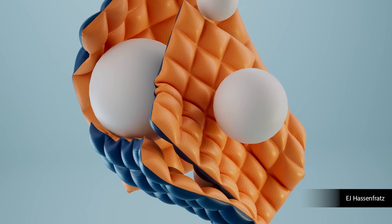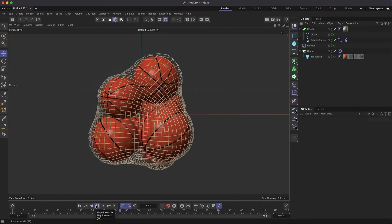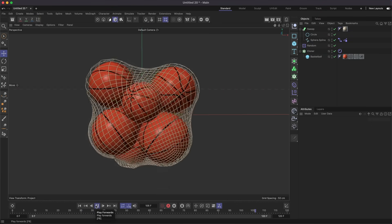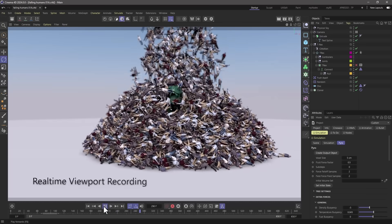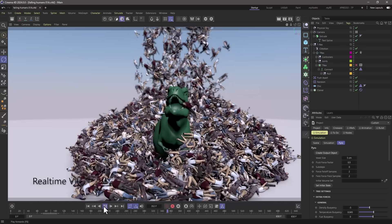In this release, we've also added rigid bodies to the unified simulation system. This means you can now simulate rigid bodies together with soft bodies, cloth, rope, and even Pyro. Take advantage of GPU processing and shape simplification for incredible performance when simulating complex meshes.